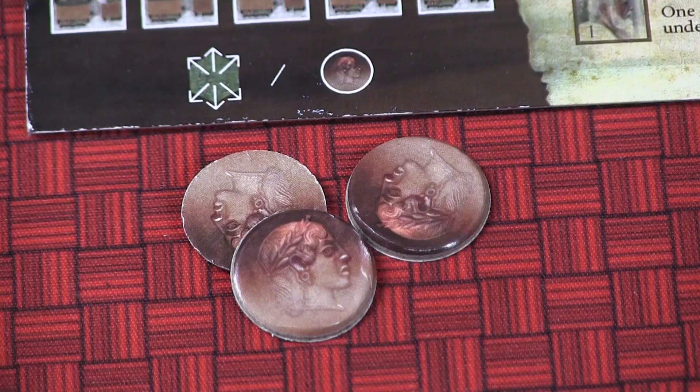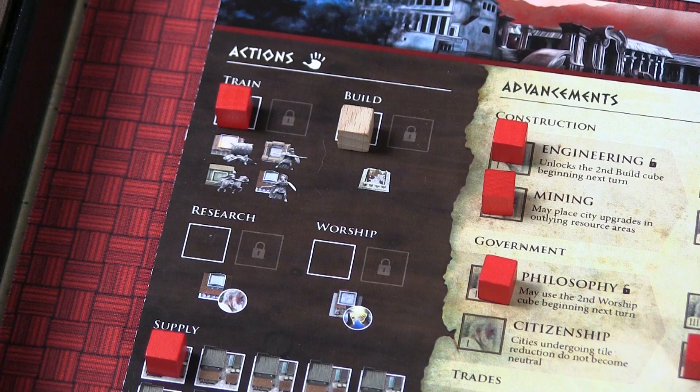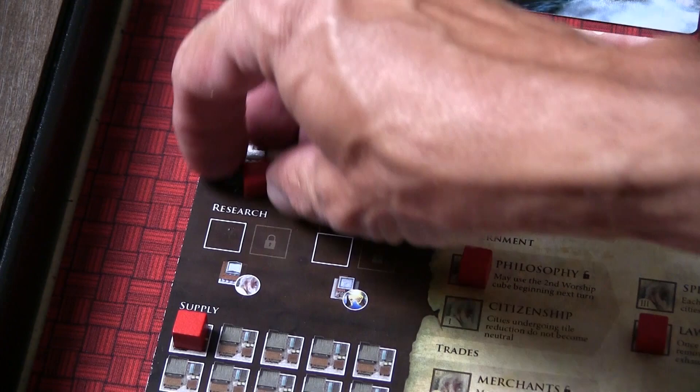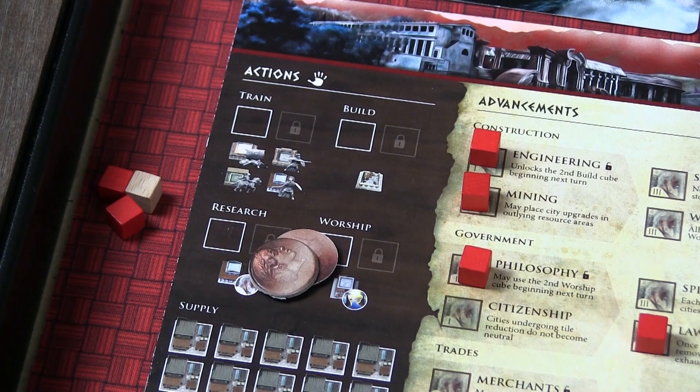Another action is converting three commerce tokens from a previous turn into a bonus action — a regular action that doesn't require spending a cube from your player board or exhausting a building. You might choose to perform your bonus action before your regular actions so you don't have exhausted buildings. The last action you can take is to pass. You must pass if you have no more actions available, but you might also pass strategically to save commerce or observe other players. When you pass, you move all your cubes off your board to your stockpile, and for each cube you get you receive one commerce, up to a maximum of two — a strategic withdrawal.